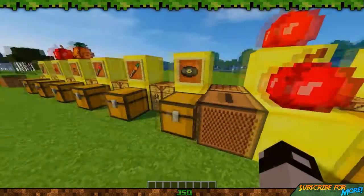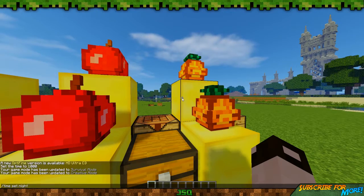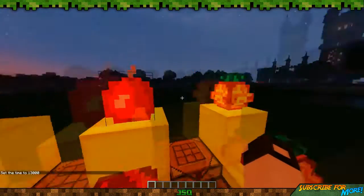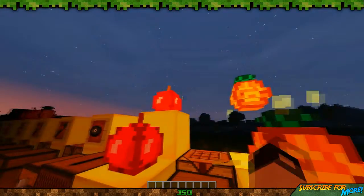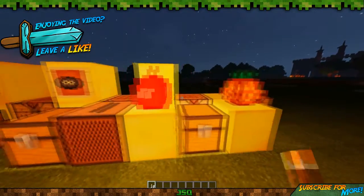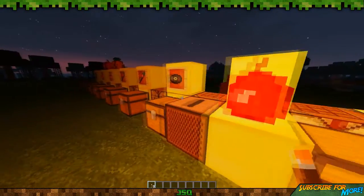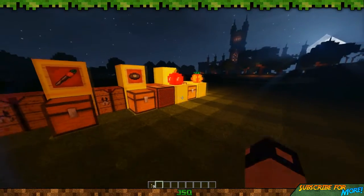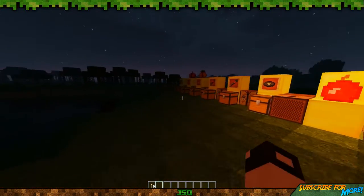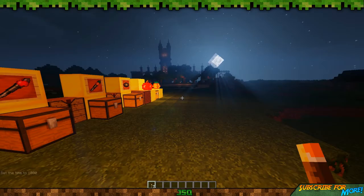That's pretty much the main bulk of the mod. There are these cool little extras — if I set this to night time, you can see that you can make lanterns out of those apple and pineapple blocks. You pretty much just put a torch on them by right-clicking on the apple block or the pineapple block, and it'll put a torch inside. Then you've got your glowing apple block and your glowing pineapple block. That's pretty cool. There might be some killer clowns out there somewhere.